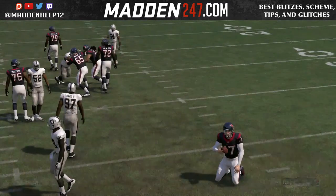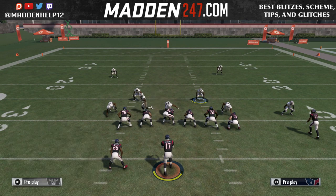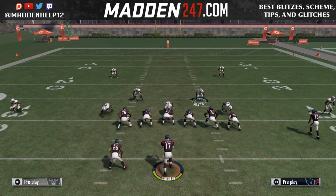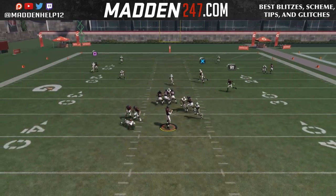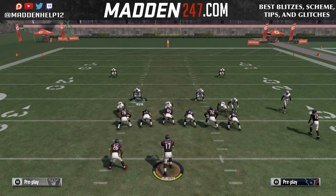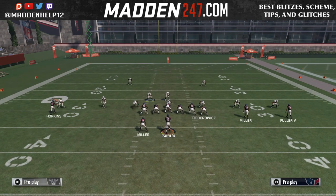Even if they block the tight end on the same side that we're sending the blitz from, it will still come in untouched. Now another setup that Skimbo does is he pinches his D-line and then crashes them out. So those are two different ways you can do it — you could either pinch them and crash them out, which is for better run defense, or spread the D-line and crash them out for better pass defense.